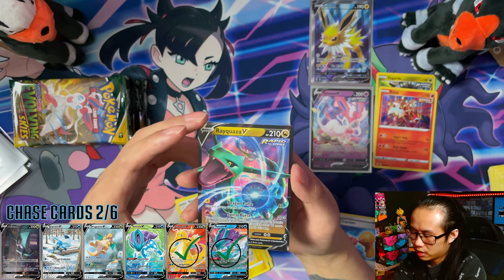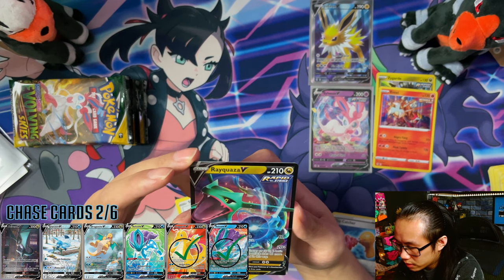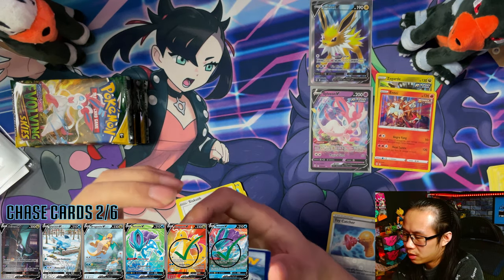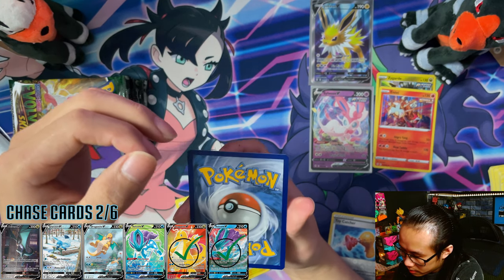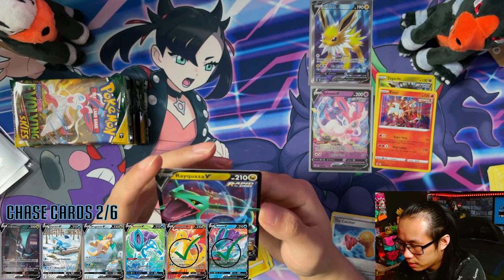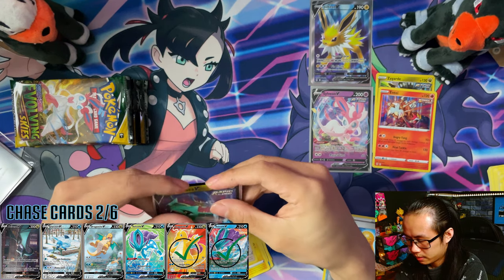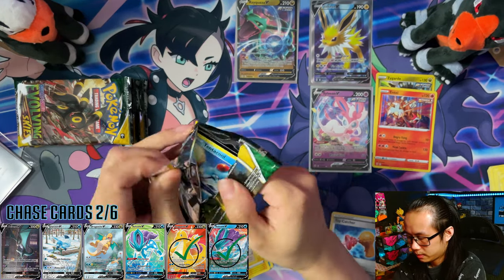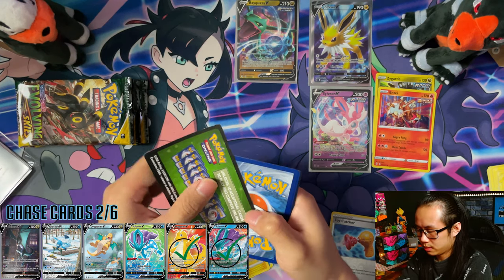Woohoo! Rayquaza V right there. And this one looks — could be... there's whitening, I think? No — I think it's perfectly centered as well, could be a bit heavy on this side. Okay. White chord — no, it's green. Alright, so this one is going to be a dud.